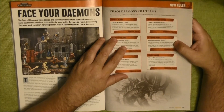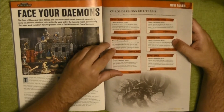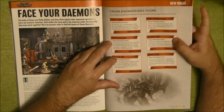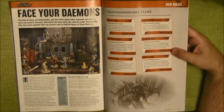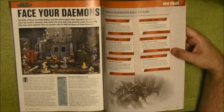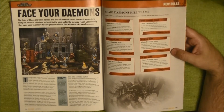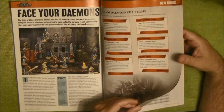This is for Bloodletters. This is for everybody except Horrors. This is for Plague Bearers. This is for Horrors. This is for all the Chaos Daemons. And this is for Daemonettes — so you have one specific trait for each daemon type, plus two generic ones. But one generic is not for Horrors, so Horrors have one fewer in a way.